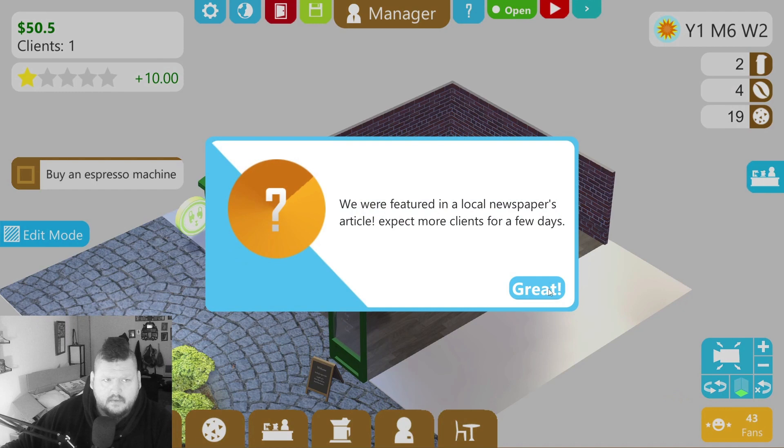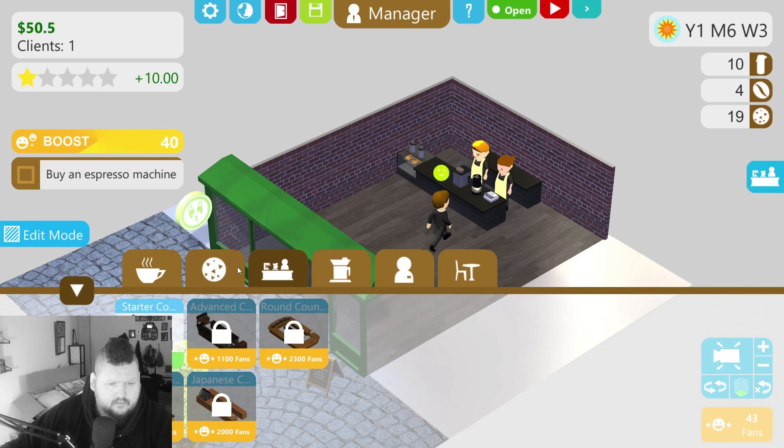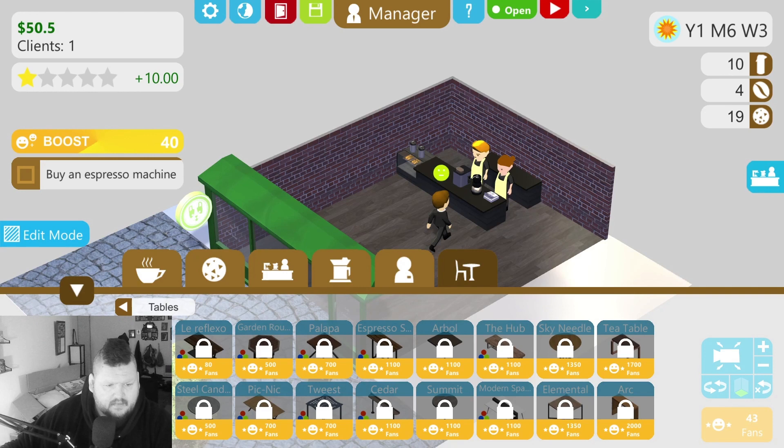We are featured in the local newspaper — expect more clients for a few days, great! Let's pause real quick. We need a table really bad but we have no money. We have 50 bucks — can we get a table with one chair? Four chairs — let's do two chairs at 40 bucks. We could get a blackwood table for 30 bucks, then one chair. We'll have to wait on getting furniture.